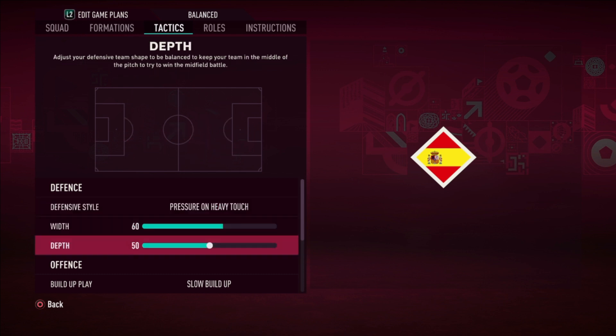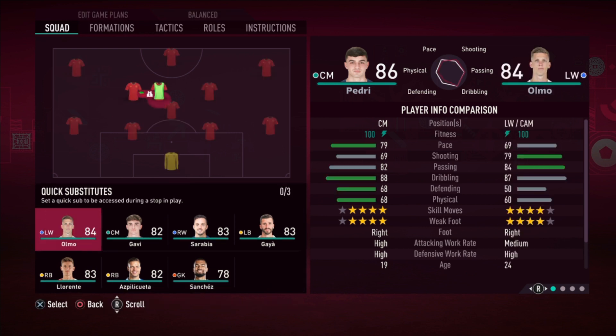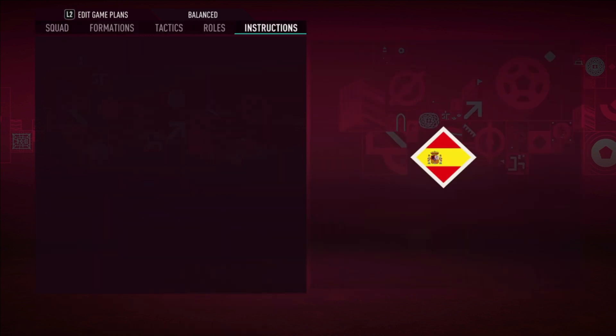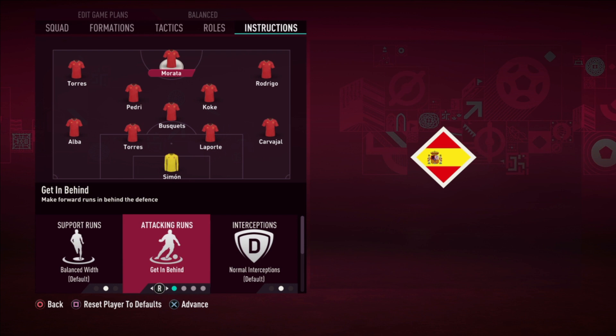This is the defensive style setup. The squad again: Morata, Rodrigo, Torres, Pedri. Disclaimer — I'm not saying this is the best formation, but this is the best formation. Now moving on to the player instructions.